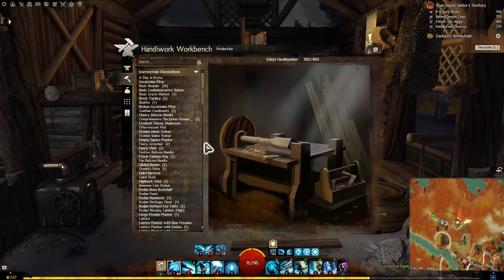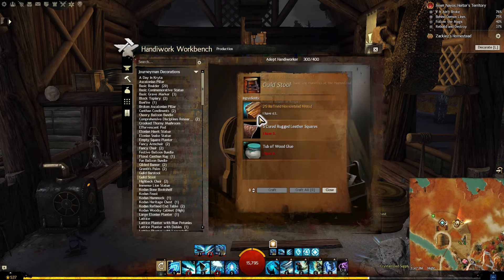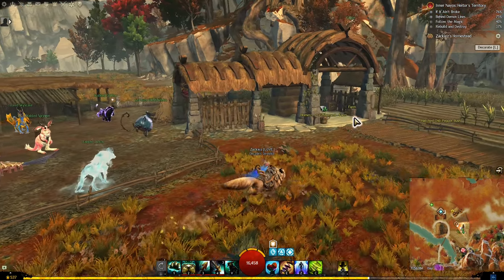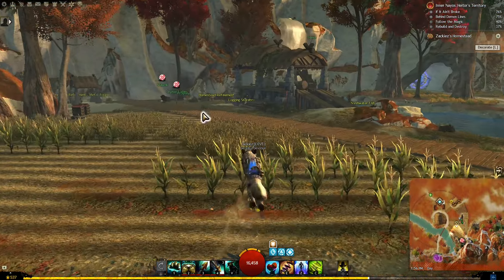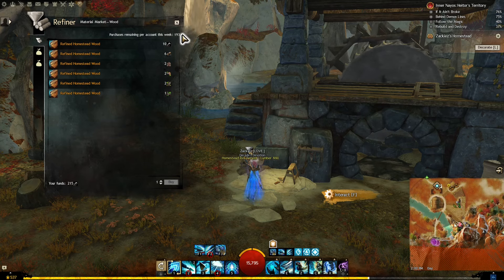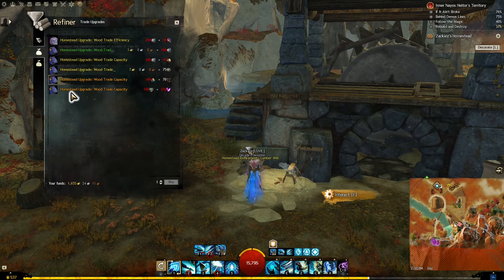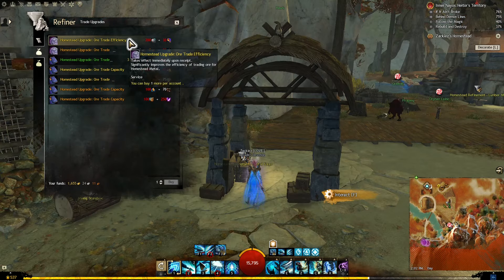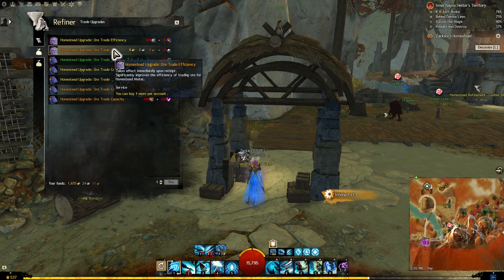Every item you craft requires some refined metal, wood, or fiber, which can be obtained from the refinement stations beside your house. There is a weekly cap to how many refinements you can make, but you can increase them through upgrades. Also, you should buy the first two trade efficiency upgrades before trading in bulk, as they massively improve your trade ratio, resulting in much cheaper trades.